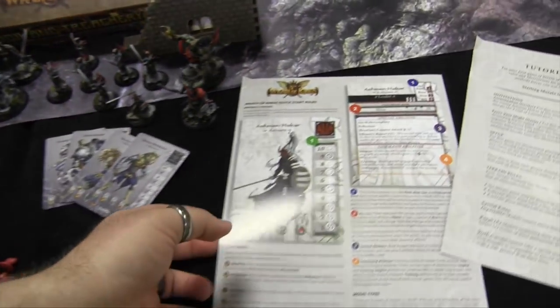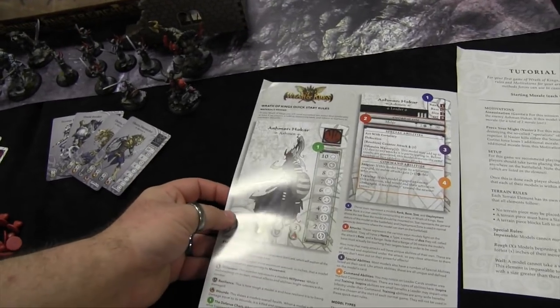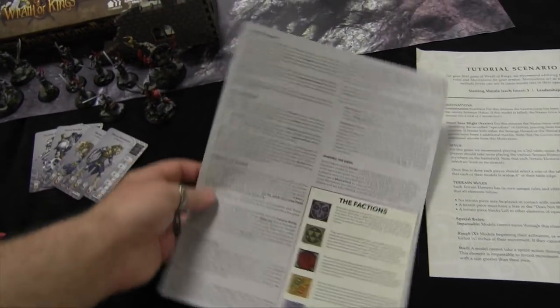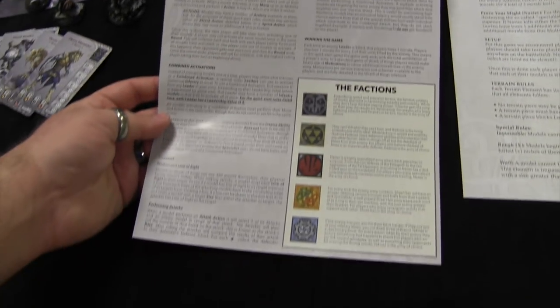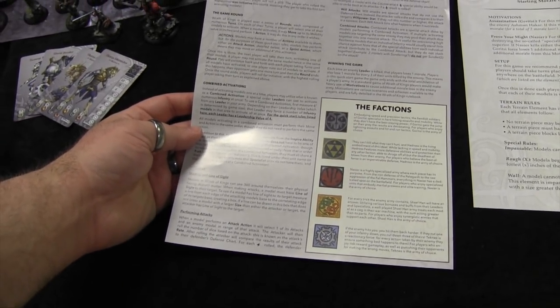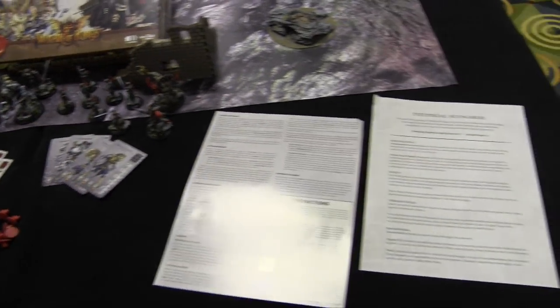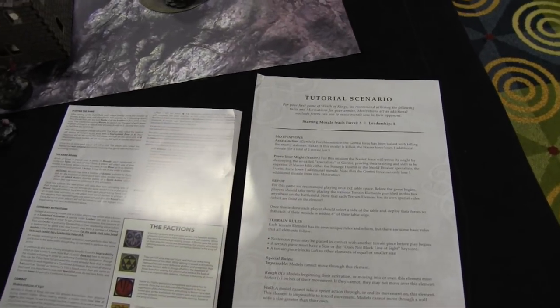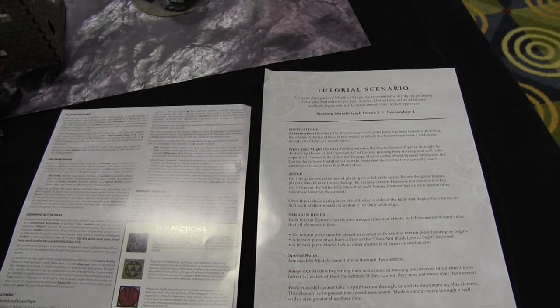You get starter rules which are honestly all you need to get started. This literally is one sheet covering the basic core mechanics of the game — it goes through card anatomy and what you can do during a game round. The game becomes fascinating the more different troop types you mix and match. Finally, you get a tutorial scenario, which is what we're going to play through here.